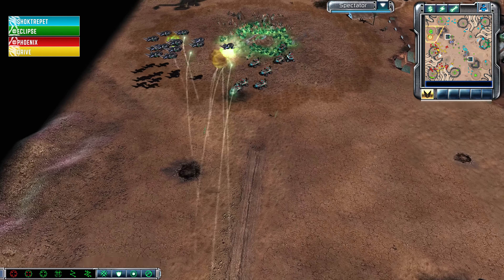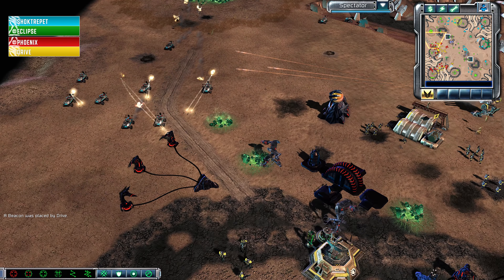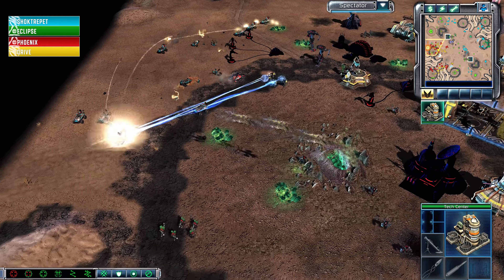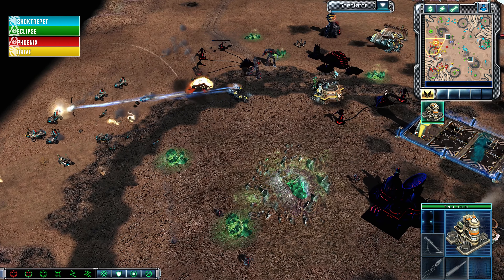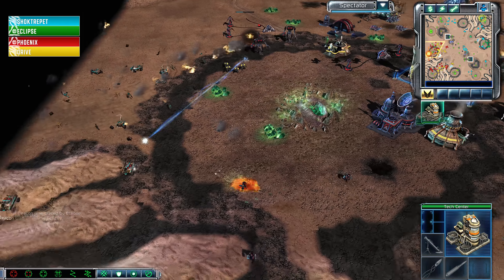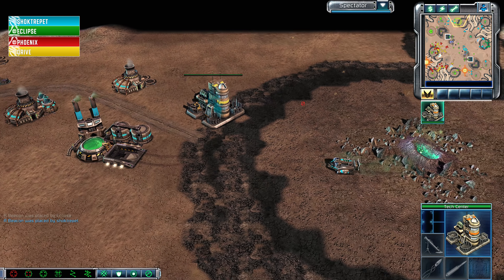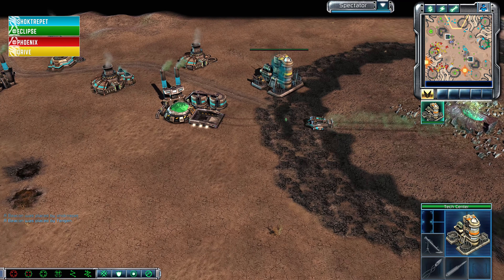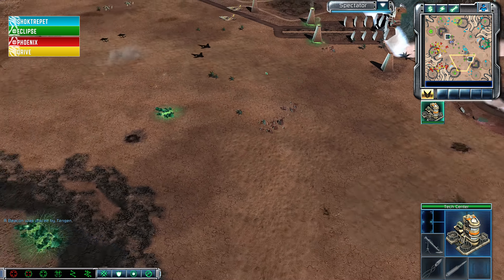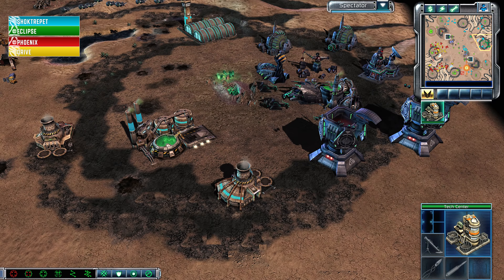What is Drive going to try and do? He calls in the supersonic airstrike, which just misses those Venoms as Shocktrepit comes through with his Pitbulls. That harvester is either super bugged or the chat log is bugged, and it just keeps flashing up on screen — not exactly how you want a replay chat log to function. There's a random refinery over there. The Tier 3 is being held onto, which probably means Drive wants to do something else with it — I don't know if he's going to sell it off or what.